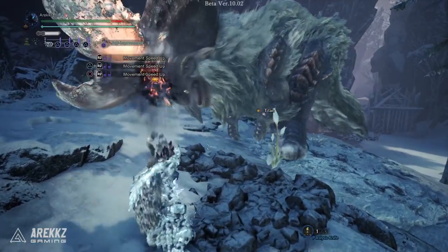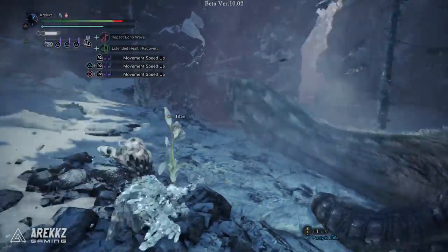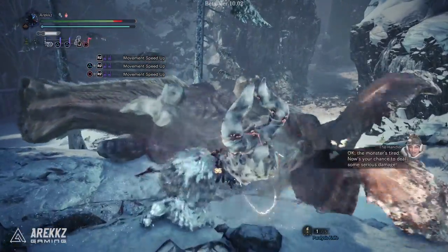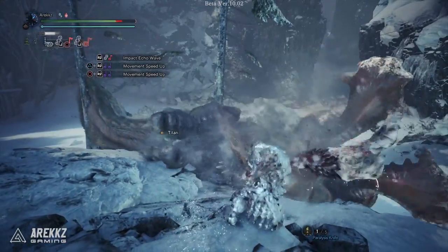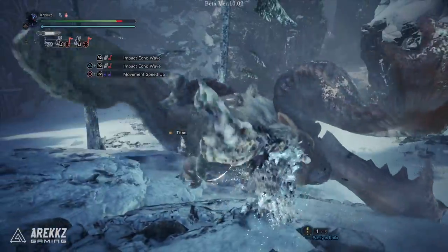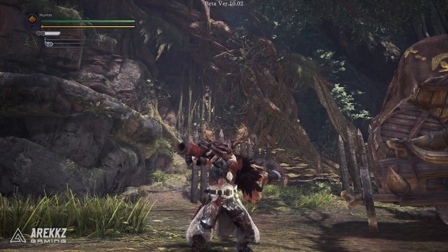The Hunting Horn in Iceborne has had some pretty incredible additions. Hunting Horn has always been an asset to the team — it's always been a great weapon whether you're using it solo or helping your team. Either way it's an awesome weapon. While it might be a little bit daunting to pick up with the musical additions, once you get your head around it, it's really not a complicated weapon to use. And in Iceborne there's some spicy new stuff to play with.